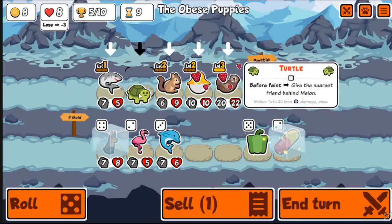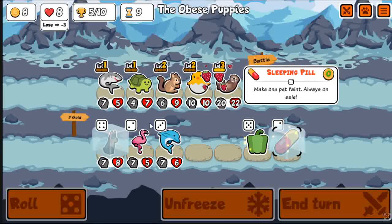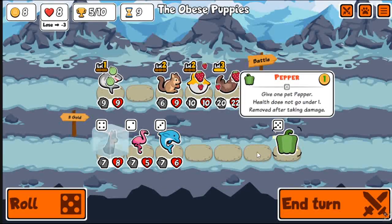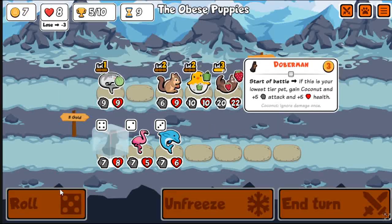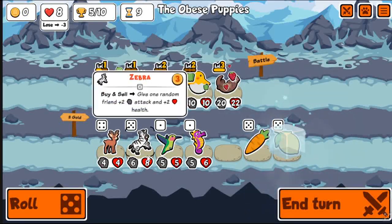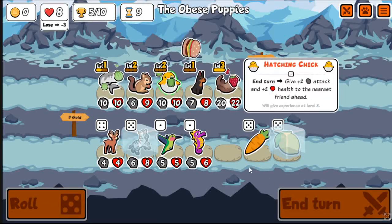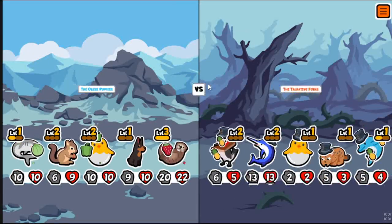They've really showed that with the nerf to Penguin. Because it used to be, if you had just a bunch of tier 1s that were level 2, you could get a Penguin on your team and kind of just win — that was good enough scaling. It was plus 4 plus 4 every single turn. So they nerfed Penguin twice, nerfed it into the ground. With the addition of Doberman having a really good ability, I think we'll be seeing a lot less tier 1s.